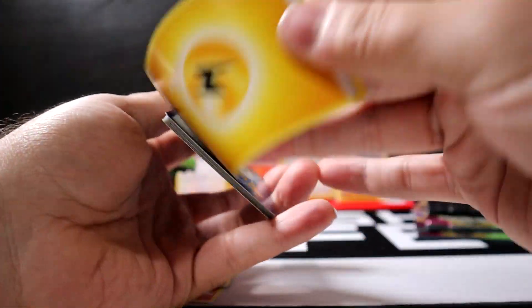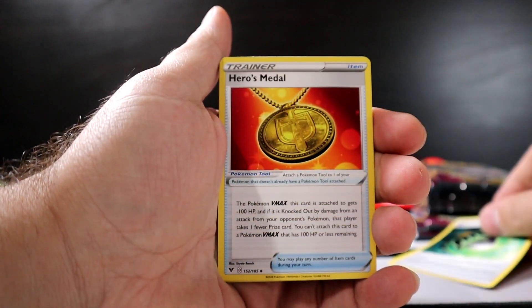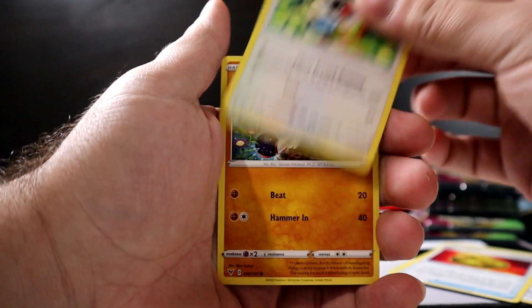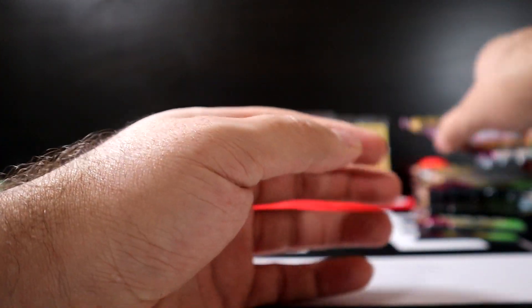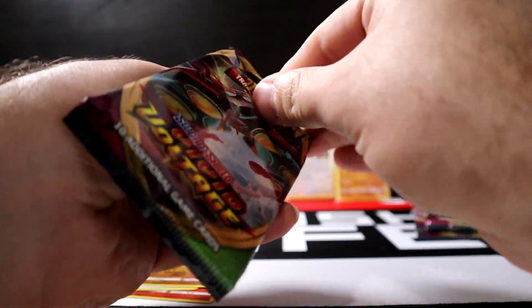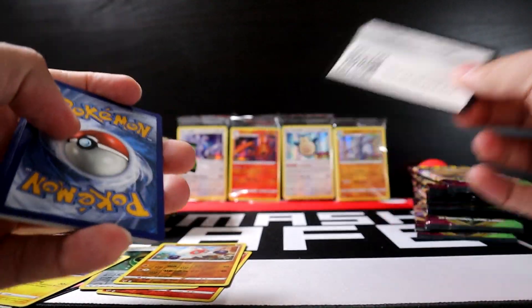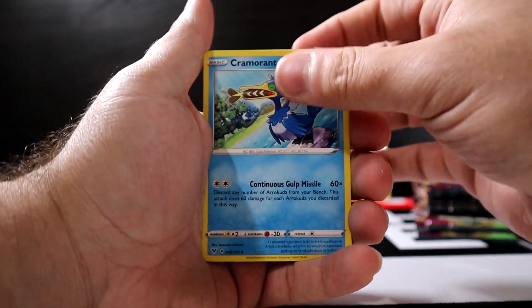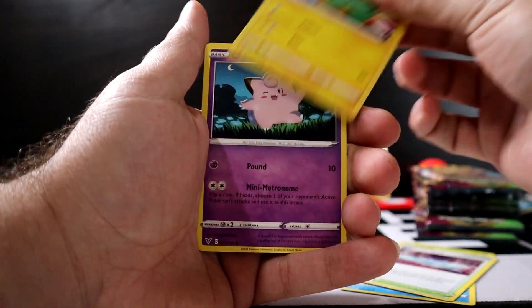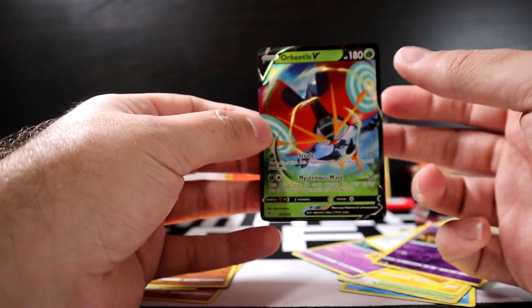Next pack: code card, Lightning Energy, Aromatic Energy, Hero's Medal, Chatot, Clavipus, Skiddo, Shopef, Ferroseed, Zip Striker, and Crocodile. Following pack: code card, Fighting Energy, Cramorant, Kakuna, Sir Fetched'd Bath, Electric, Clefairy, Vampy, Yanma, Galarian Meowth, Giraffarig, and Orbeetle — actually I like this Pokemon a lot.